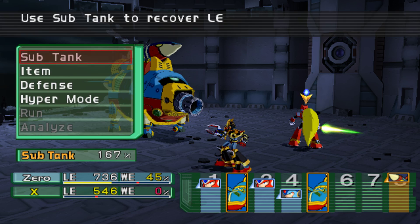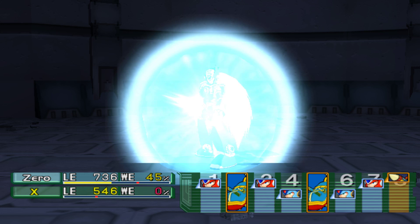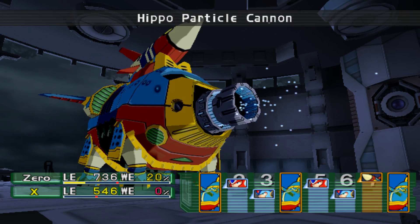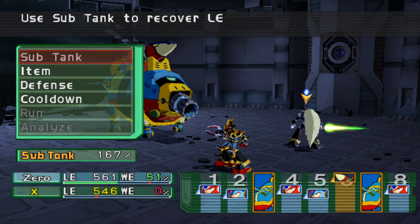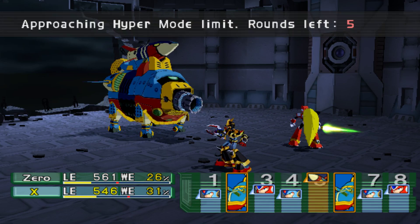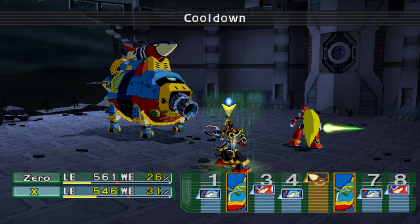Hyper Mode — you can activate it anytime as long as it's that unit's turn. Zero's Hyper Mode is of course Black Zero, which was a secret appearance you could get with a cheat code in X4, and a selectable appearance in X5. This basically makes him a lot stronger and I think it slightly increases his speed too. If your speed is high enough you can go multiple times — so I can either attack the missile or try to finish him off. We'll play it safe and attack the missile.